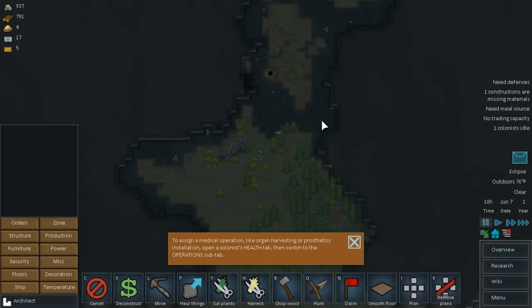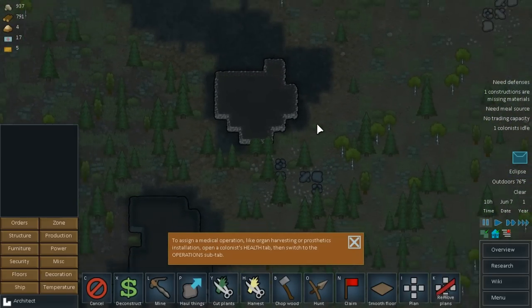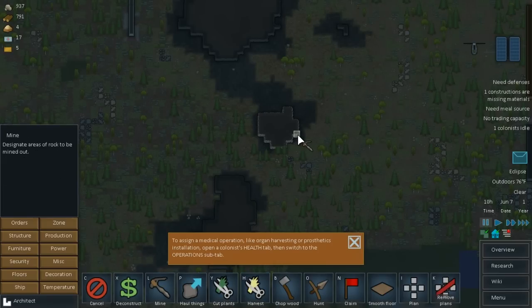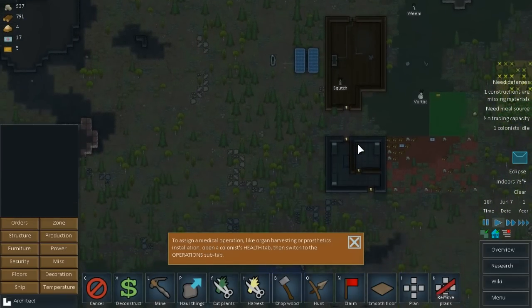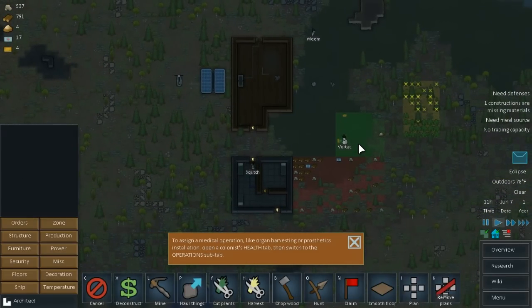This little area up here might not be too bad but it's kind of small. This looks like a nice area right by base to have them start mining, so I'm going to have them take care of this. Hopefully we have more than one decent miner. I was playing last night with a whole different bunch of people, so I was confused. Vortec is eating.